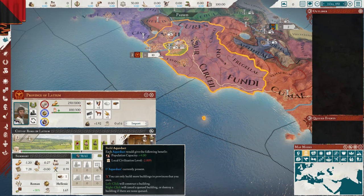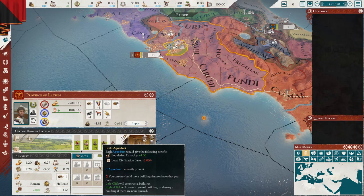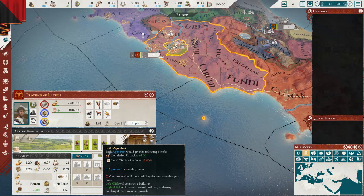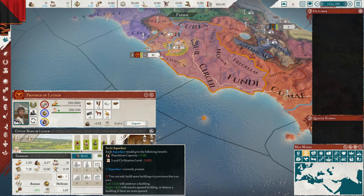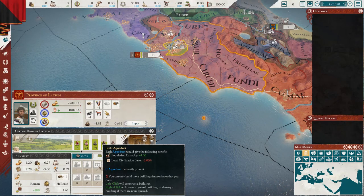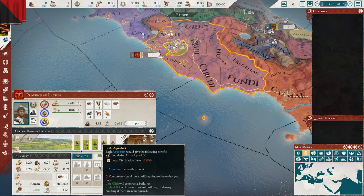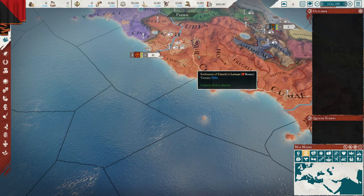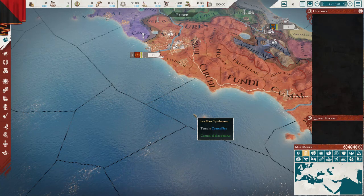Imperator Invictus is not just about flavor and immersion — they've also changed certain mechanics. I'm clicking on an aqueduct here in Rome, because the city meta was very exploitable. The team really wanted to work on that and make it harder to build a sprawling megalopolis. What they've done is effectively nerfed the aqueducts — city commerce income is now less, so the city sprawl meta is less prevalent. You can't just stack aqueducts like a waterworks park to get all the benefits.